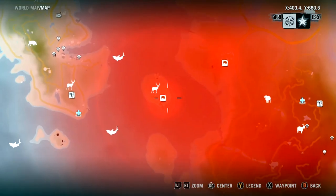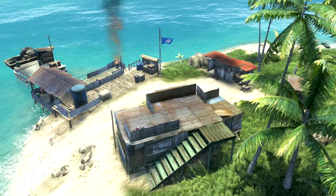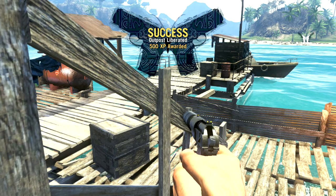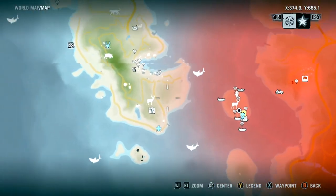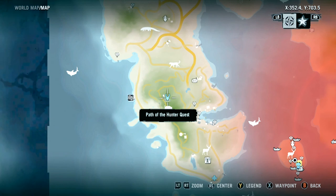The Orphan Point Outpost is right over here and you just gotta liberate the outpost so your guys can come in there and that'll unlock it. Then you go over here — there you can start the quest.